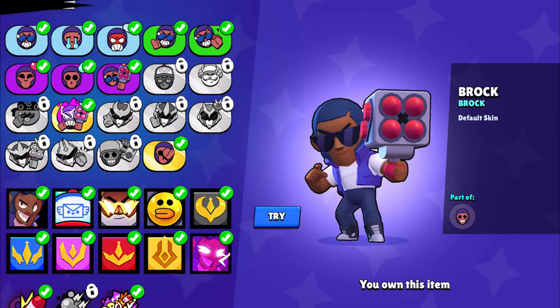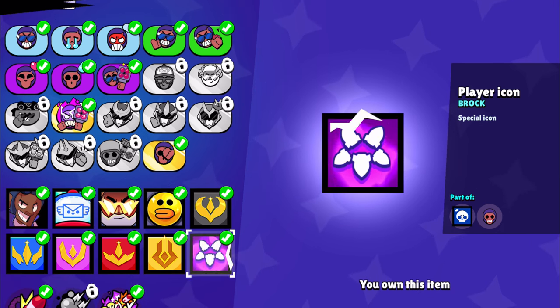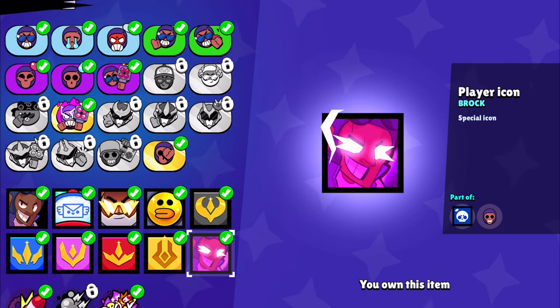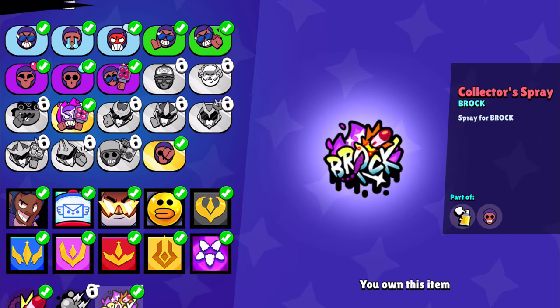Let's move to the cosmetic part of Brock. Here you guys are going to get a pin, profile icon, and spray. They are going to come with the Junk Bundle, so you have to purchase during that period to get all the cosmetics as well as the hypercharge.